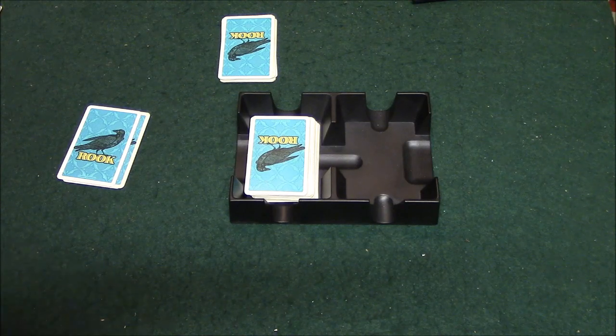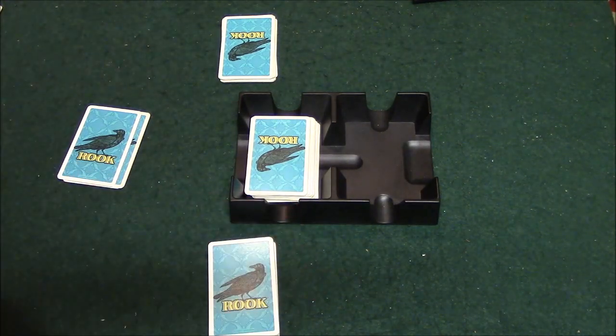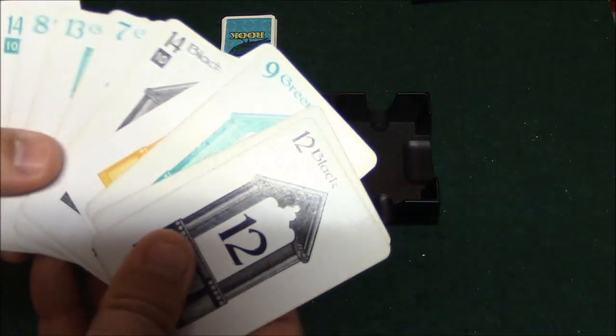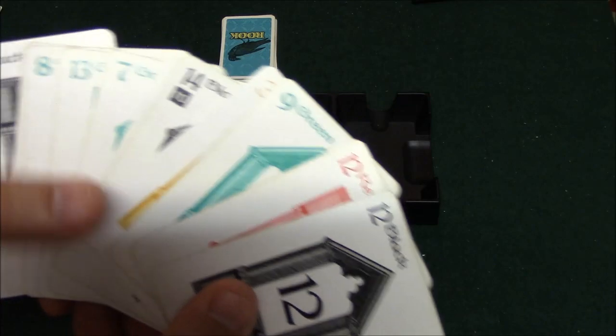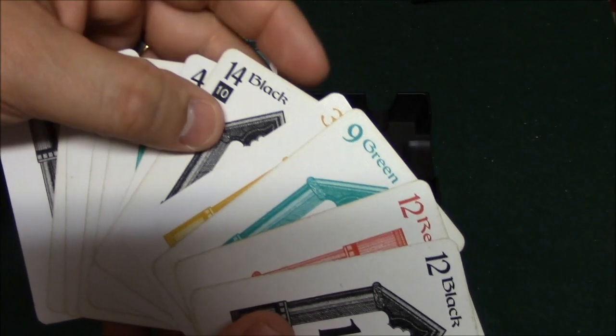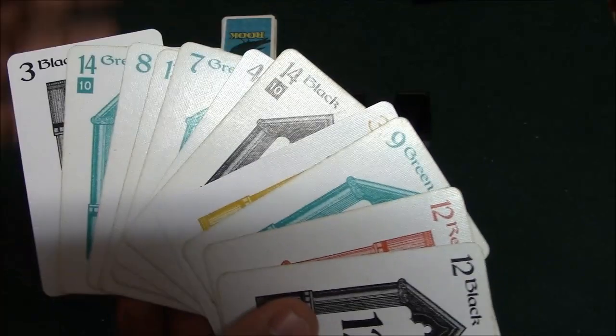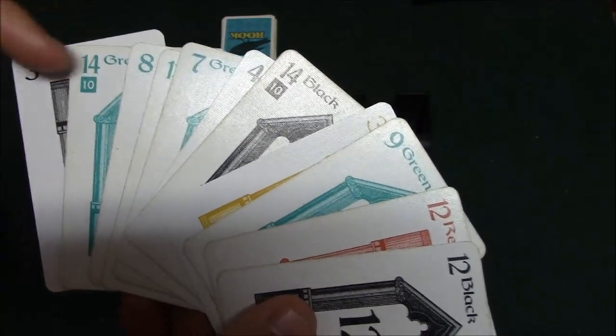The bidding starts at 50 points, goes up to 140 points, and you bid in increments of 5. The winner also gets to choose the trump color. Looking at my cards, I've got a couple of 14s — the highest number cards — so I have a very good chance of winning points with them.